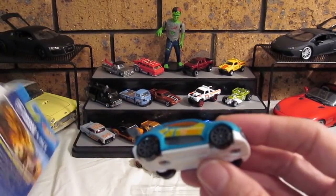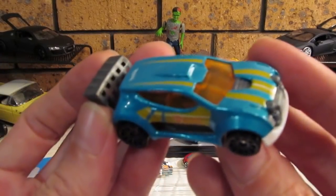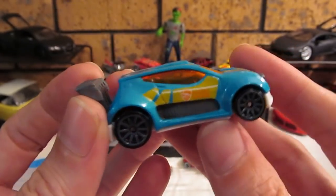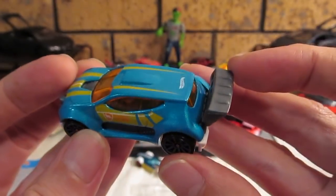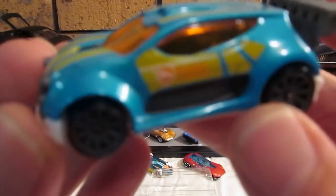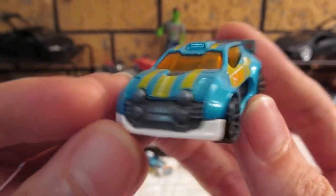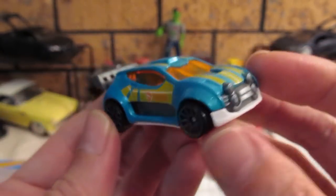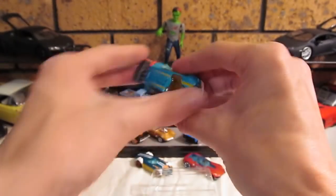Next we have the Fast Forward. Not a bad little car. Quite a nice little hot hatch, as they call them. Plastic spoiler there. Still looks pretty cool — quite like that. It actually looks like something that you could see just driving down the road, like maybe a Renault Megane or something like that. Pretty cool.